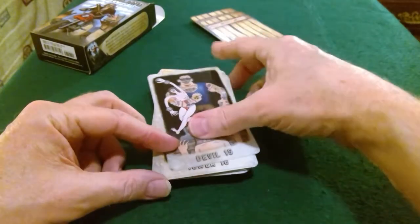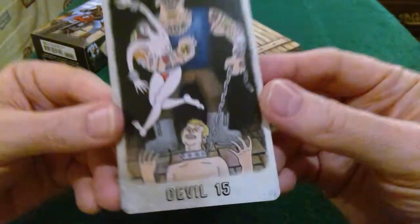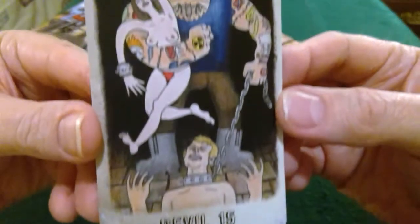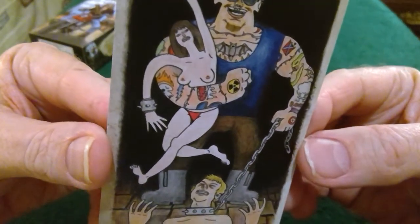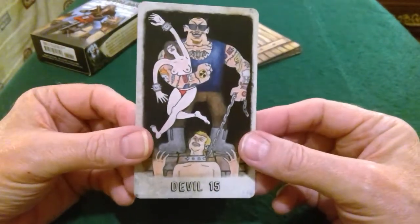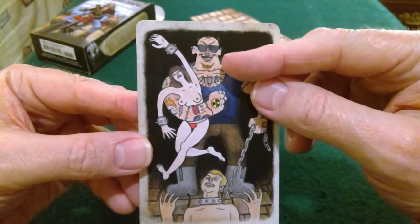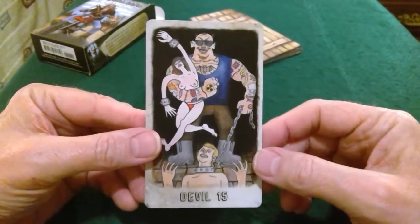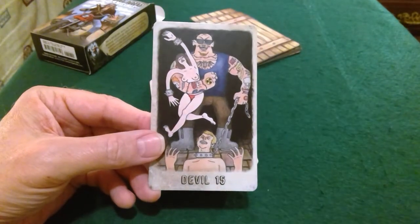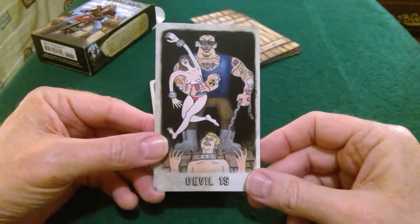The Devil — let's have a look at these people's faces. It's hard to know whether that's agony or ecstasy. And of course that's the Devil — they maybe came with a little bit of horns I guess. The symbolism is those things that bind us, that capture us, that keep us off our path.